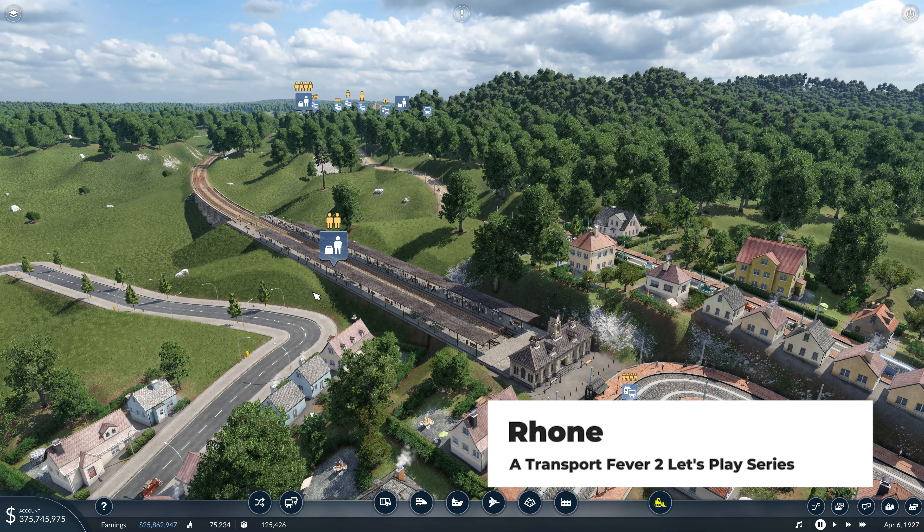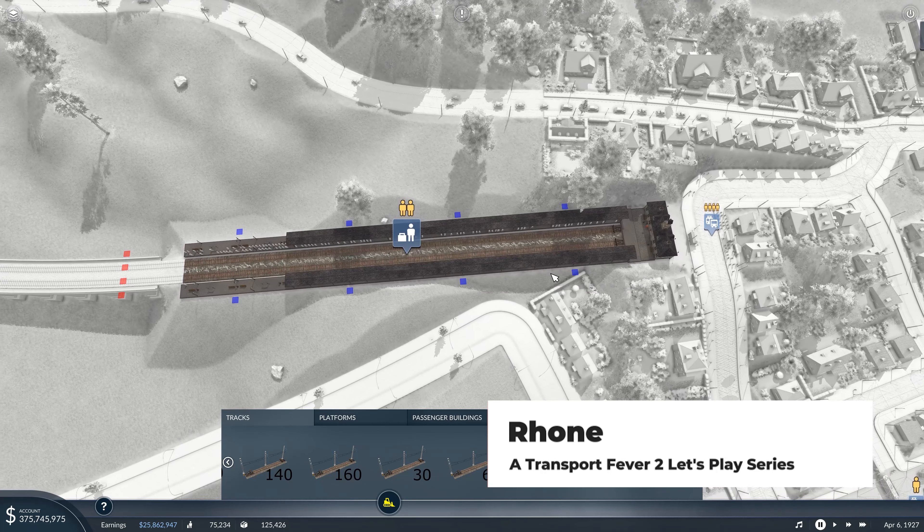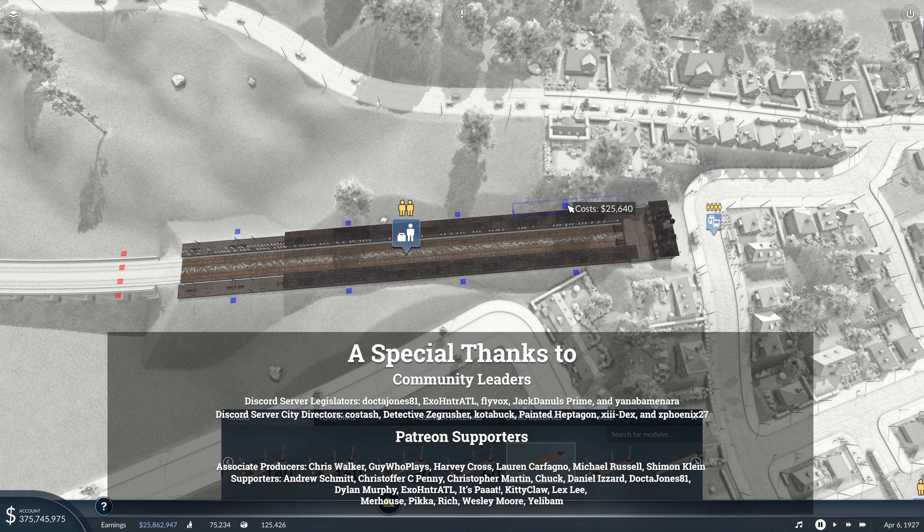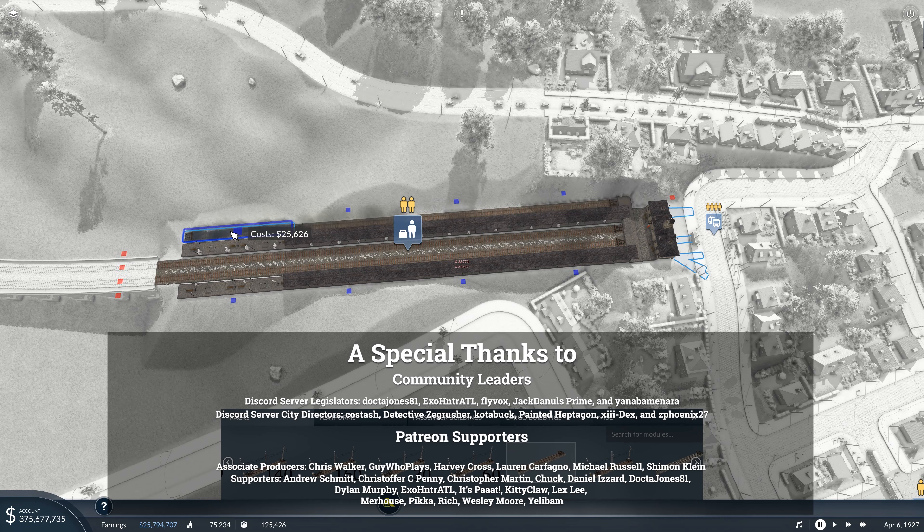Welcome back to my Roan series. This will be episode 25 and we are going to start by expanding our station in Marseille, which is not going to be easy, but we want to come in here with standard track. We're going to get another platform out here for future use, including one line that we're about to build.